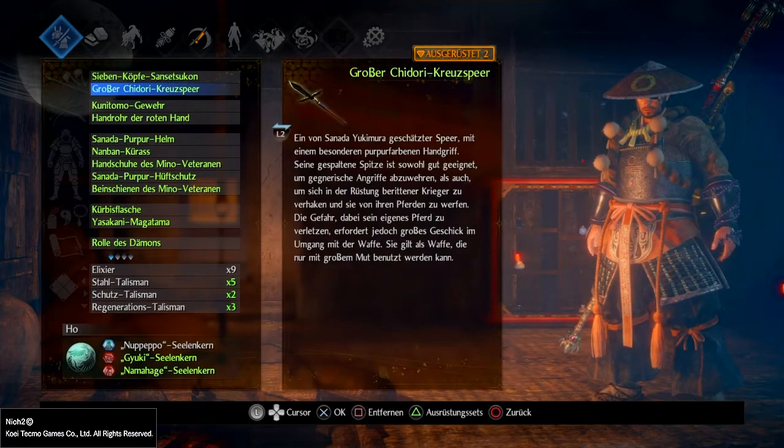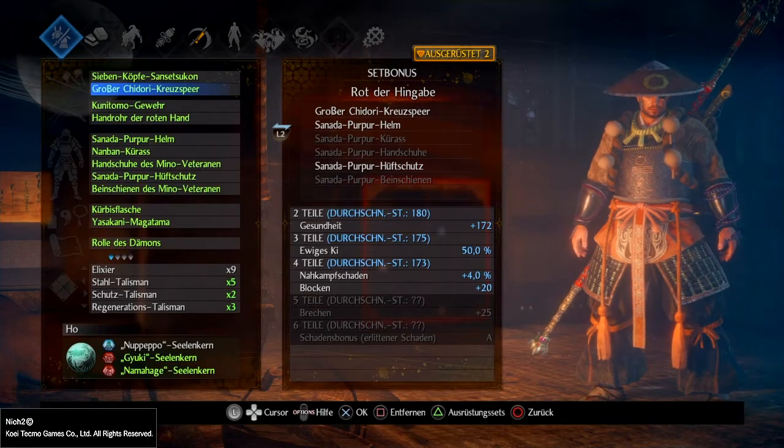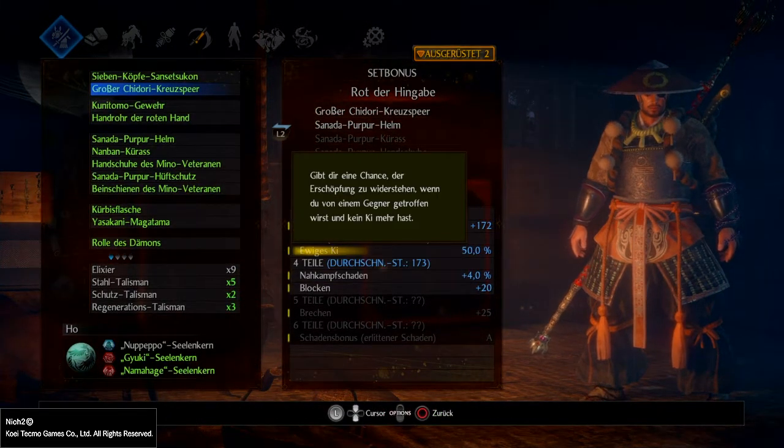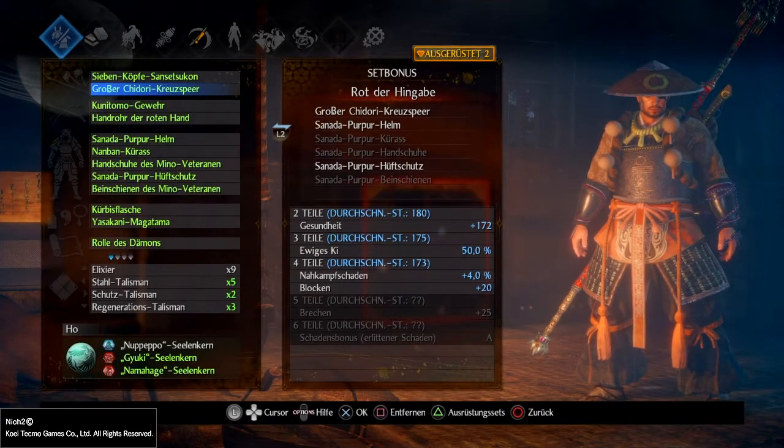Sobald wir eine Omnio-Magie einsetzen, bekommen wir eine Autoregeneration. Die ist nicht riesig hoch, aber in manchen Situationen doch recht brauchbar – gerade wenn wir nur ein bisschen Schaden bekommen haben, sind wir wieder bei vollem Leben und können unseren Schadens-Output maximieren. Bei sieben Teilen bekommen wir den Angriffs-Bonus auf Magie B, was uns ermöglicht, verschiedene Waffen, die auf Magie skalieren, zu benutzen. Im Setup habe ich den großen Chidori-Speer vom Set Rot der Hingabe drin, der mir einen Gesundheits-Boost von 172 gibt. Dann habe ich Ewiges Ki – das gibt dir eine Chance, der Erschöpfung zu widerstehen, wenn du von einem Gegner getroffen wirst und kein Ki mehr hast.